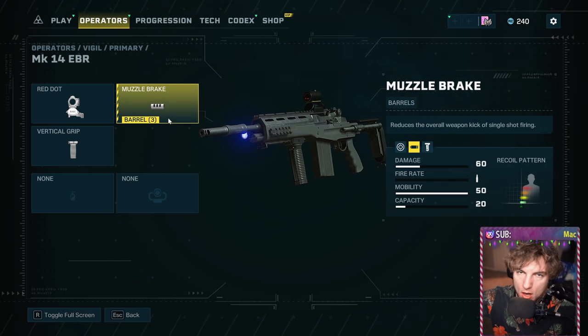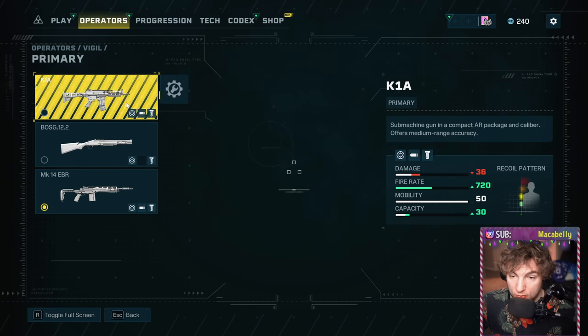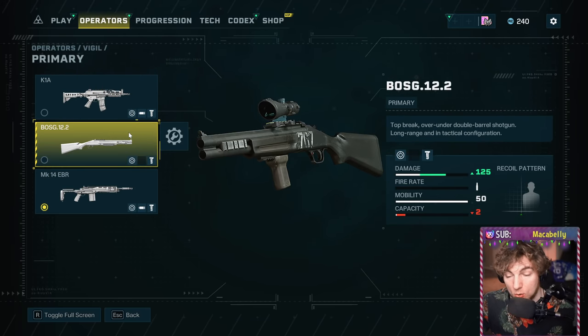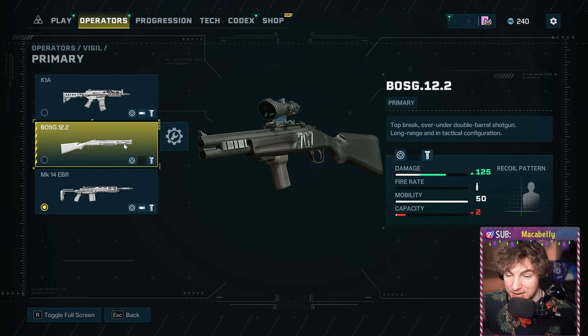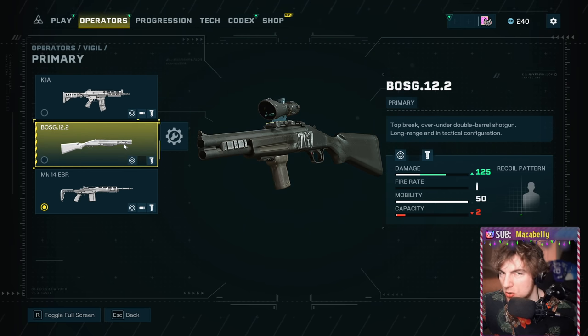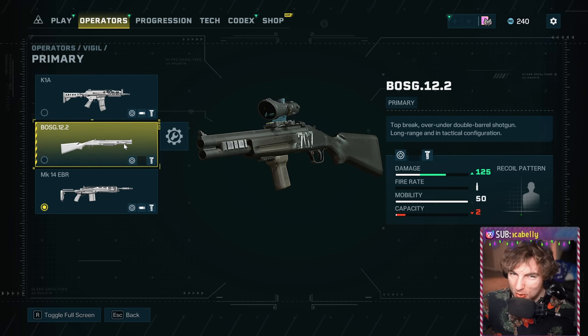Pro tip: take the suppressors off of all your primary weapons. You don't need it — it just makes you worse at the game. If you don't have the MK14, I would go the K1A, and then if you want to have some fun, the Boss G is a great time because it is a shotgun that fires slugs, so you can snipe with it. It's not the best sniper in the world, but boy, it sure tries.